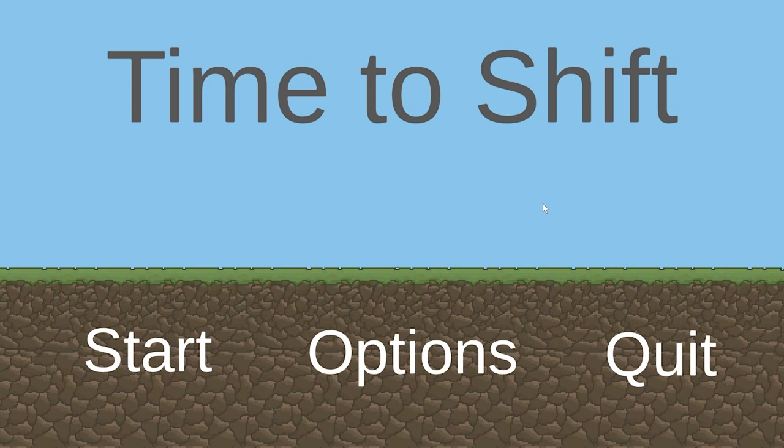Hello and welcome to my major project titled Time to Shift. Time to Shift is a 2D platformer where you must switch between two worlds to complete each level. In each world the playable character will have a different ability in order to complete that puzzle or level. In my game I have made one of the characters jump higher and one of them shorter to fit through smaller gaps. Each world is mostly the same, but there are small differences, which means the player must swap between them in order to progress through each level.